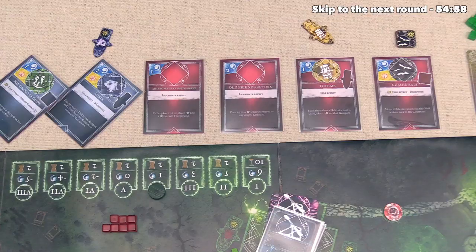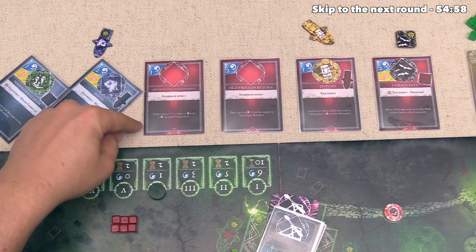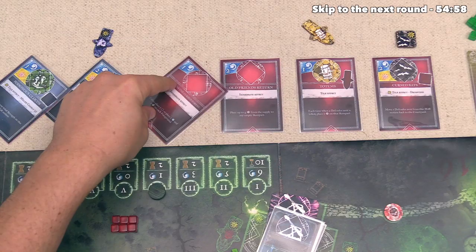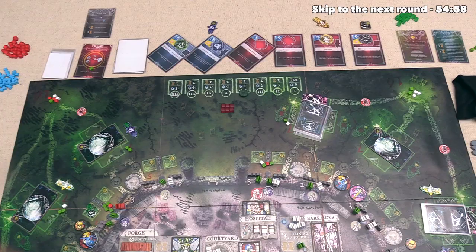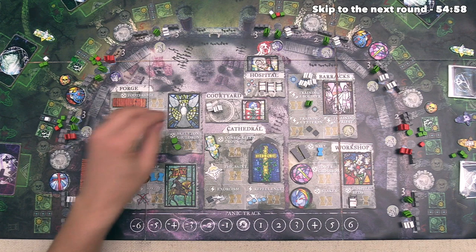Moving on, the invader is now going to cast Aid from the Cursed Forest. This is going to cost them just one of their mana, and it says they can either place a vampire, or they can place a phantom and a skeleton onto each foreground. Vampires are certainly good, but the invader feels like they want to be a little more flexible, so they're going to go with the skeleton and phantom option. Well, we do get one time to spend now, and I think we should start working on another skeleton cauldron. Realistically we probably should have been getting these out a little bit earlier, but let's try and fix that now.